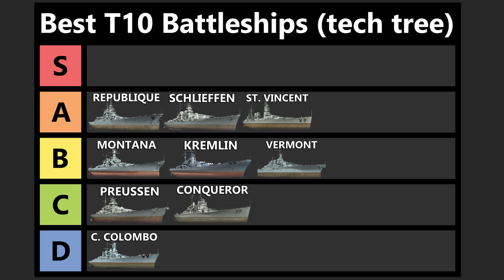Following St. Vincent, we have Conqueror. This one's been in the game for quite some time now. I think St. Vincent basically does what Conqueror does already, but a little bit better. The guns are much better on St. Vincent and the maneuverability is awesome. Even though Conqueror isn't quite as weak when it comes to HP pool and armor, it's still going to get farmed very quickly and relies on its super heal to stay alive. The accuracy is much worse and you don't have the fun torpedoes to use. I think it's kind of a boring ship to play at tier 10.